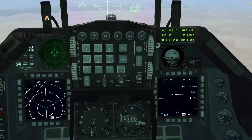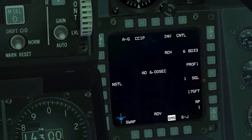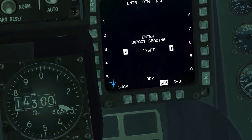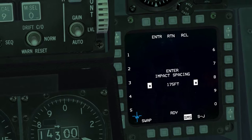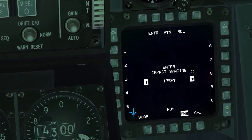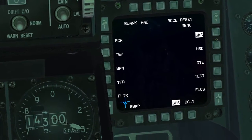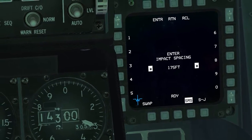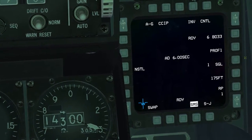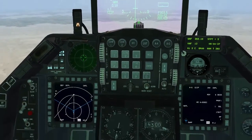Só alcançar a distância aqui. Não vamos mexer no perfil nem no sistema de quantidade. Vamos lançar bomba por bomba. Essa aqui é a distância — vamos deixar do jeito que está. Control cancela, não vou mexer nisso. Com 6 bombas, vamos fazer um lançamento simplesinho aqui, senhores.